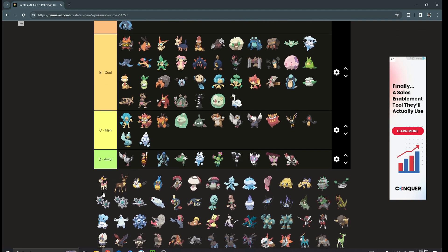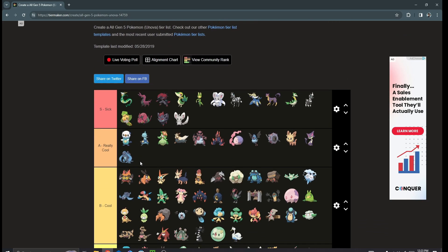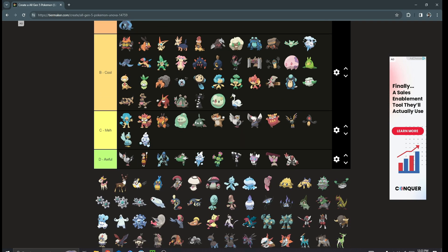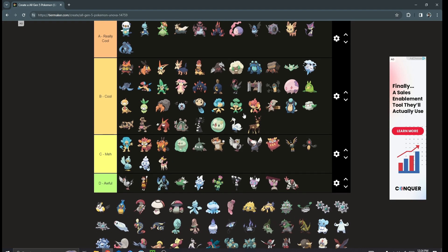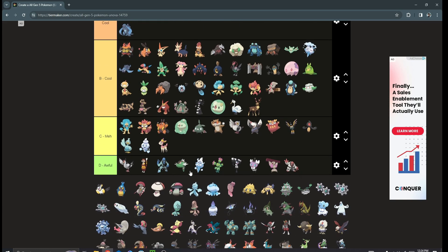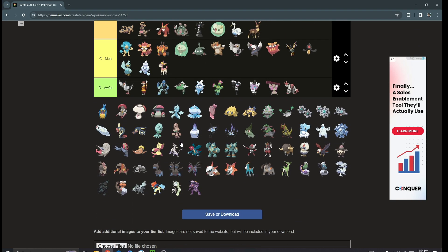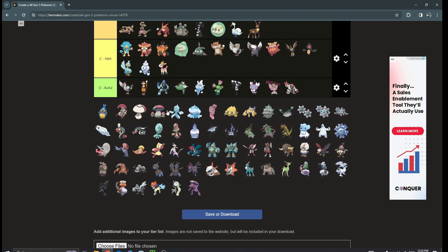I wish I could rank all the different Deerling forms because I'd put Winter and Fall forms in A tier, but the Spring one is mad to me. The other forms have more stuff on their antlers and look cooler. Emolga is A tier for me — I love Emolga, it's so freaking cute. I wish it was a little stronger; it's fast but its Special Attack is in the 80s or 90s, and I wish it had more. It has really good moves too, just doesn't have the stats.